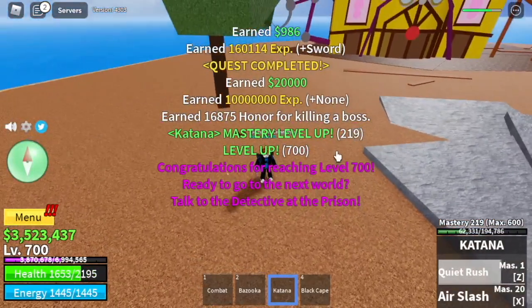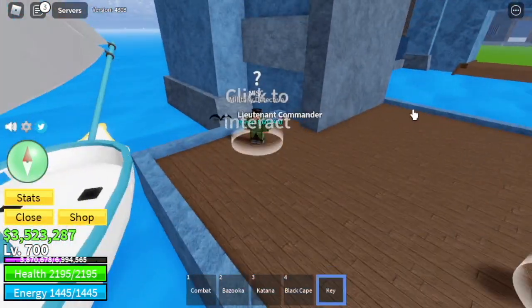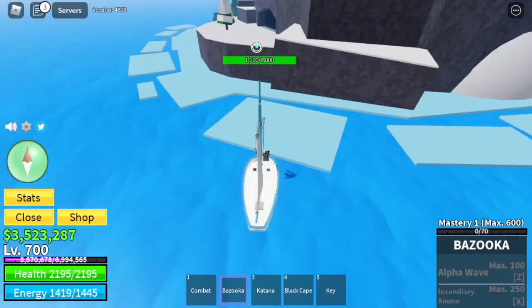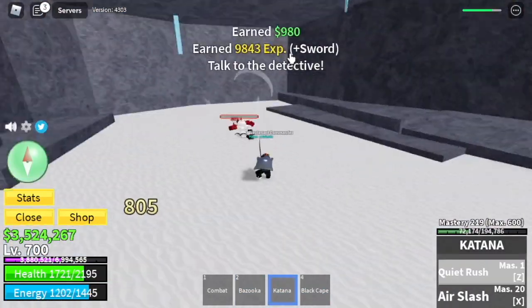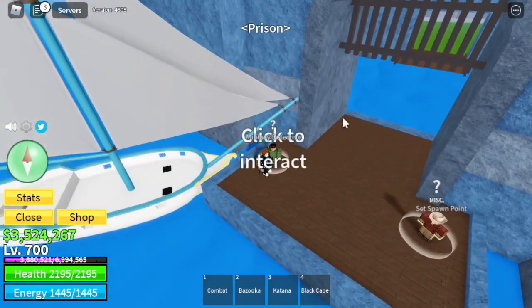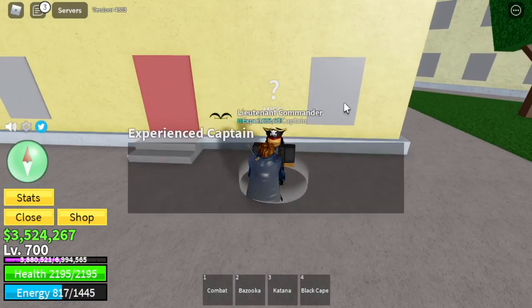The goal here is to reach level 700. After that, for the quest: go to the Prison and talk to the military detective — he will give you a key. Go to the Frozen Village, use the key to open the door, and defeat the Ice Admiral. After that, go back to the Prison. Next, go to the Middle Town and talk to the experienced captain.